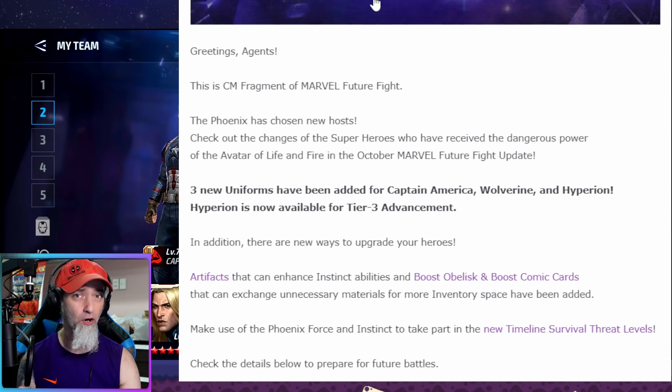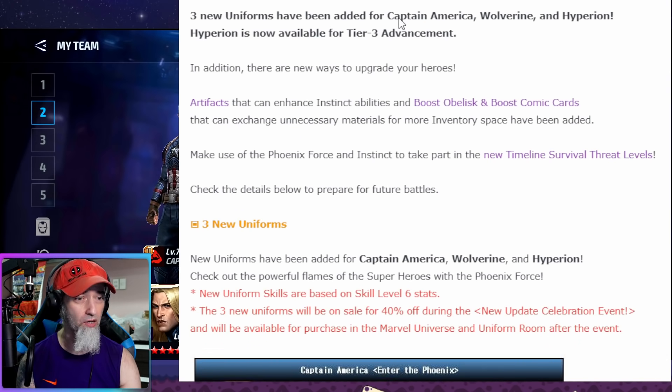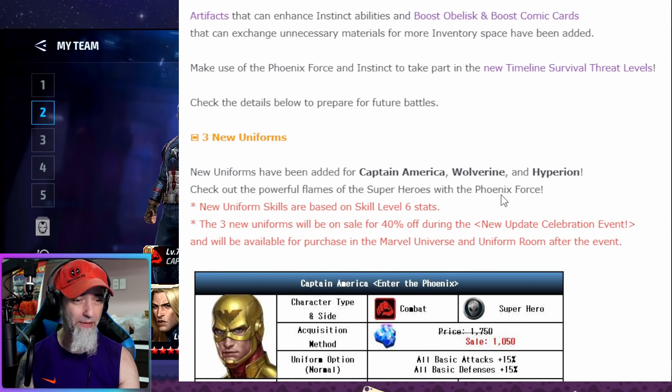In the patch we've got three new uniforms — Wolverine, Captain America, and Hyperion — which is something we're all excited about. They're introducing the artifact system that can enhance instinct ability, boost obelisk, and boost comic cards, which could be an OP thing or a power creep thing. We also got the new timeline survival threat levels using force and instinct, which honestly looks like just another auto gameplay mode — boring.